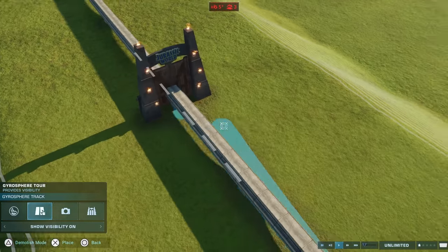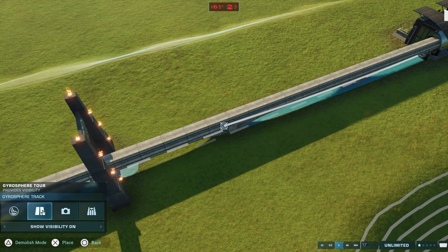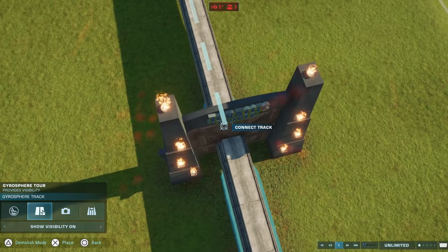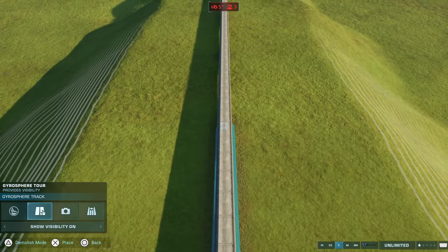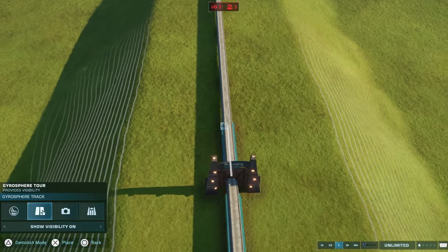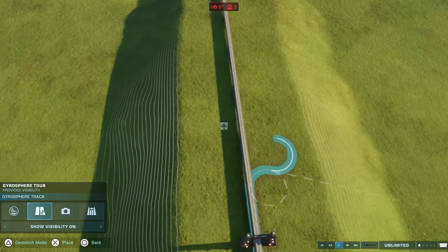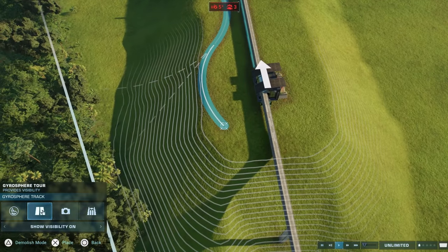Important note: you have to put the gate on first before you do the track, otherwise it won't let you connect them for some reason. It's a weird thing with the gates — basically it's like, 'nope, I can't connect to this.' And then you can go as far as you need the gyrospheres to go. It doesn't matter as long as they get the gate open.